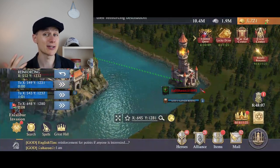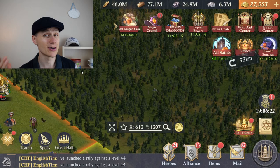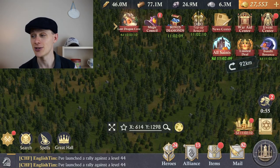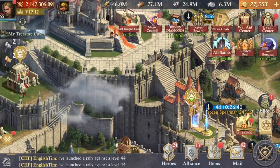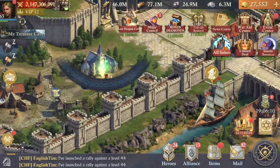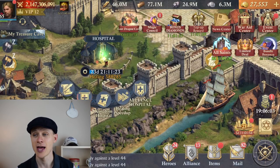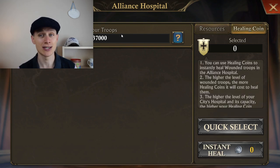You'll have some troops going to Sanctuary as well as your hospital, and also some going to your Alliance Hospital. If you're in your own kingdom's forest, you'll have access to both your regular hospital and your Alliance Hospital. Healing in the Alliance Hospital is actually free if you're patient — you can use healing coins earned from playing the game to get all your troops back, meaning you can do this event without a single permanent loss or spending any resources.